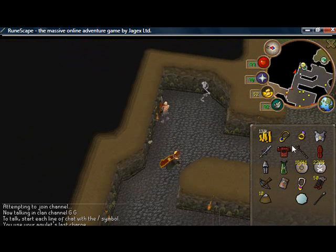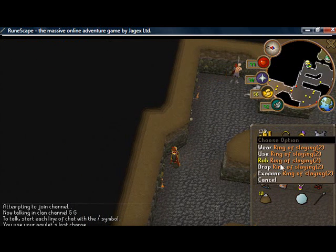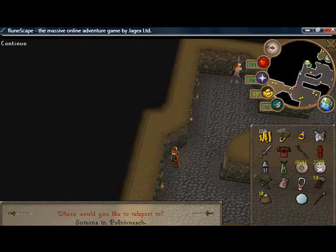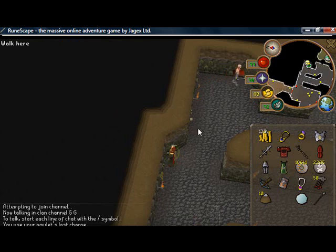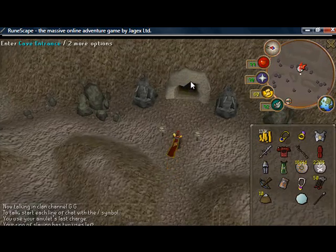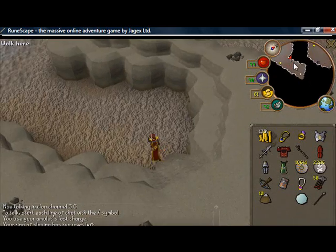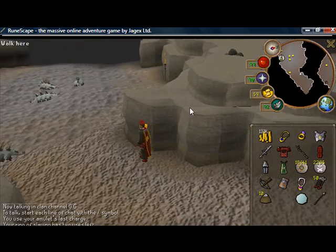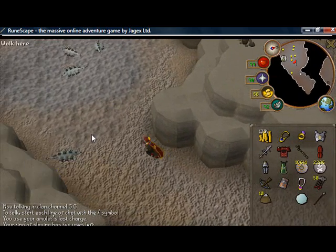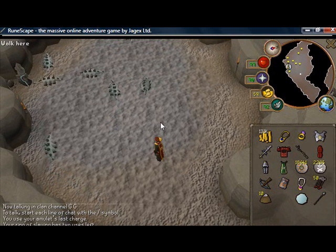We're going to teleport up to the Slayer Caves. There are a few ways to get there: you can set your house up in Relekka and just run to the east, teleport to Camelot and run to the north, or use a Dharaman Staff if you've completed the Fairy Ring quests and teleport up here with that. I'll put the code in the description.